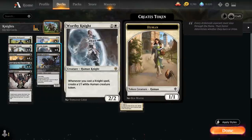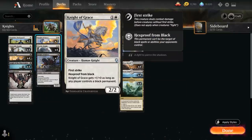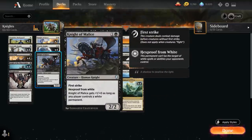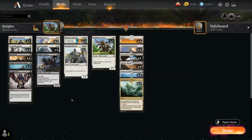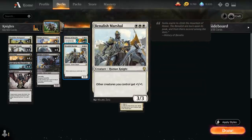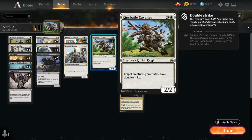At 2 mana, besides our full playset of Worthy Knight, we also have 2 copies of Knight of Grace — a 2/2 Human Knight with First Strike and Hexproof from Black, so it cannot be targeted by black spells or abilities our opponents control. Knight of Grace gets +1/+1 as long as any player controls a black permanent, including our own black creatures. Then we've got 2 copies of Knight of Malice, which is essentially the reverse of Knight of Grace with Hexproof from White. At 3 mana, besides History of Benalia, we also have the full playset of Benalish Marshal and 2 copies of Kinsbaile Cavalier.